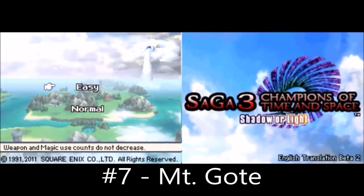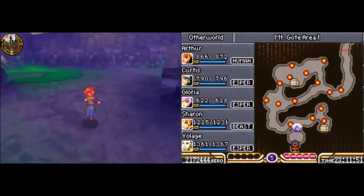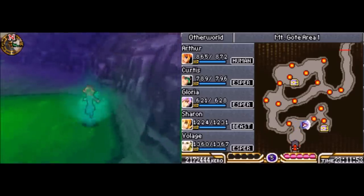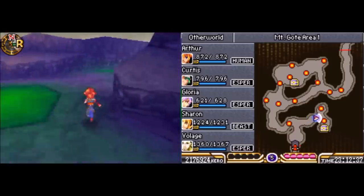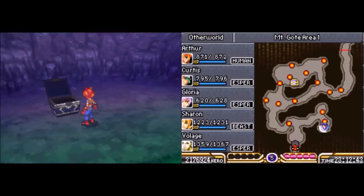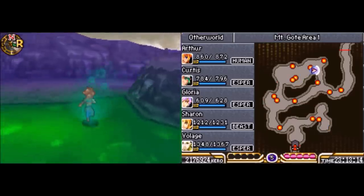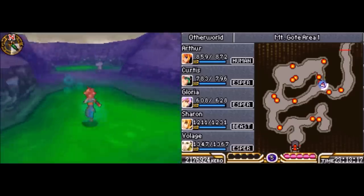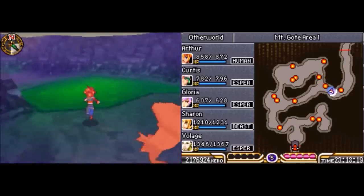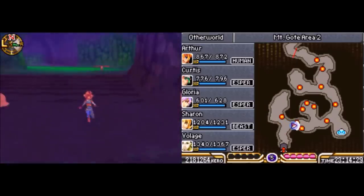Number 7: SaGa 3 Goddess of Destiny, Mount Goat. If this looks familiar, it's because it's actually a Japan-only remake of Final Fantasy Legend 3. It was translated and plays similarly, except towards the end where it just becomes a huge grind fest. Mount Goat is the penultimate dungeon of the game and drops you off straight into the final dungeon, Ragnar's Castle. There aren't any god-awful puzzles, mazes, or switches — instead they make it terrible the old-fashioned way, forcing you to fight an encounter every five seconds or even more often than that. See those little red dots on the map screen? Those are all the monsters.